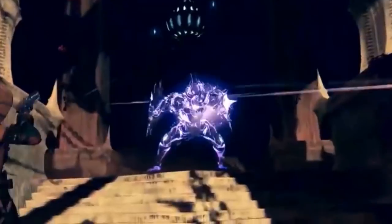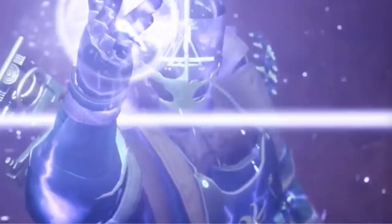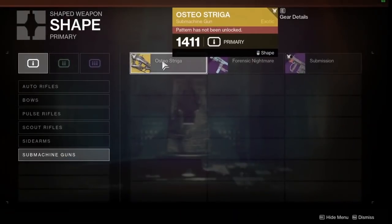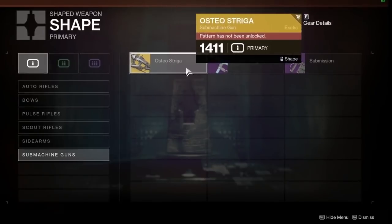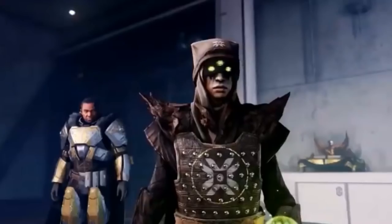Once you have collected the required materials, you will be able to go back to the Enclave and craft your very own Osteostriga, which will come with its own catalyst. A catalyst which this guardian has not yet unlocked, but once I have done so, I'll be getting you guys deep details on the best ways to get it done fast.